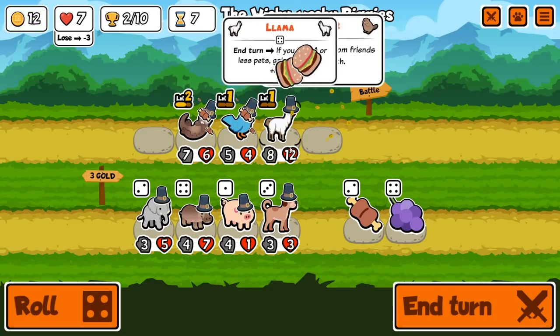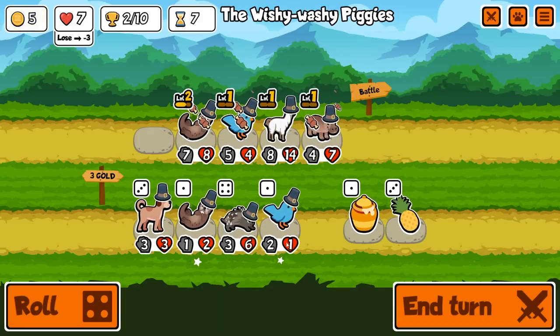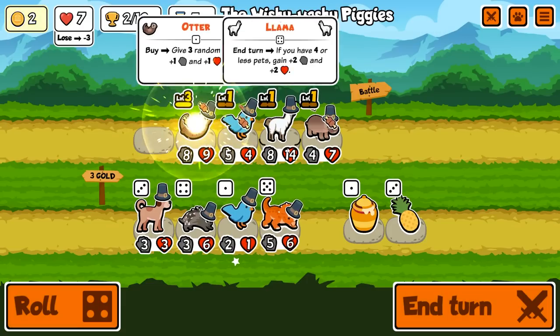A hippo is going to be better than this guy. He's going to give two health to random friends — please be the llama. It is! Okay, nice. We are going to get the hippo. Hippo is going to take the first spot for now. We're going to get a level three otter.